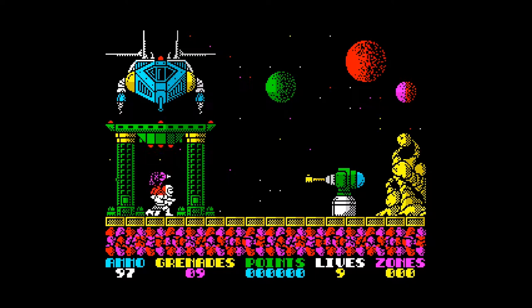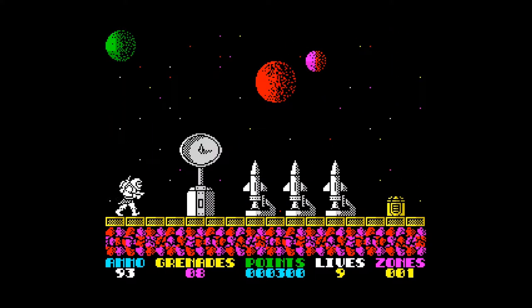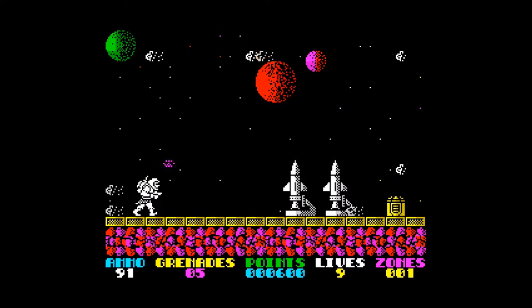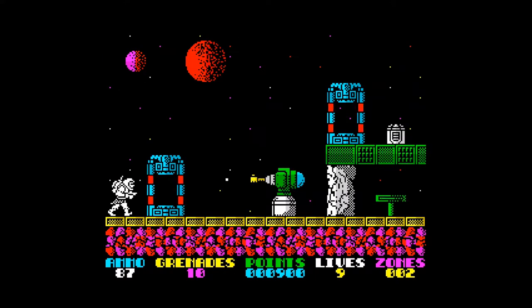It's basically a run and gun game — you've got to progress from left to right. You've got two forms of weapons to defend yourself: your basic gun which has an ammo counter at the bottom left in blue. You get 99 shots because it doesn't go to 100. You've also got a grenade which you fire by holding down the fire button for about a second. You get 10 of those, and they're important to blow up obstacles and gun turrets.